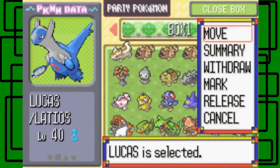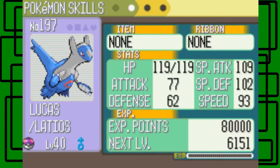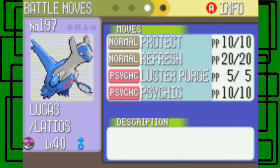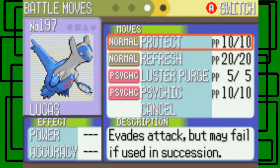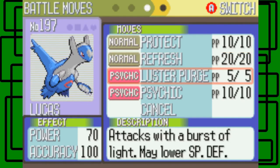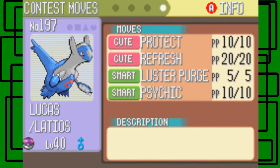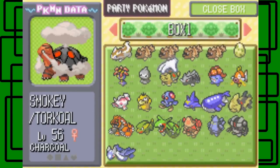Let's check out Lucas's summary. Lucas is Dragon and Psychic type - that's awesome. Its ability is Levitate, so it can't be hit by Ground-type attacks. It has a Gentle nature and is level 40, caught on Route 110. Its HP is 119, Attack is 77, Defense is 62, Special Attack is 109, Special Defense is 102, Speed is 93. It knows Protect, Refresh, Luster Purge, and Psychic. Refresh cures any status condition - burn, poison, etc. - though it can't be used while asleep. Luster Purge is really powerful, and Psychic is apparently more powerful than Luster Purge.